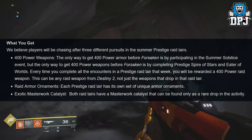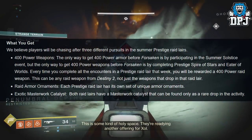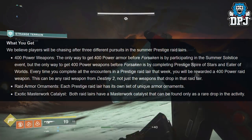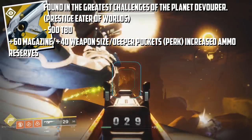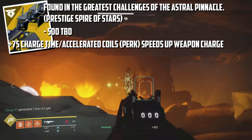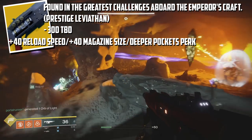Raid armor ornaments: each Prestige raid layer has its own set of unique armor ornaments. Masterwork exotic catalysts: both raid layers have a masterwork catalyst that can be found only as a rare drop in the activity. I can confirm it will be the Telesto within Prestige Eater of Worlds and the Sleeper Simulant within Prestige Spire of Stars. I also believe the Legend of Acrius catalyst can be found within Prestige Leviathan.